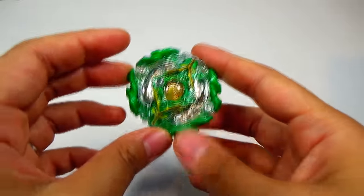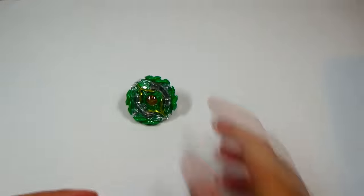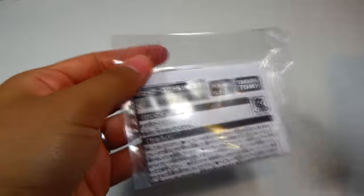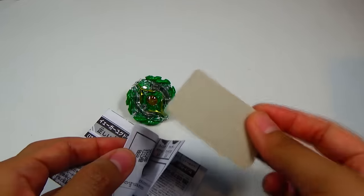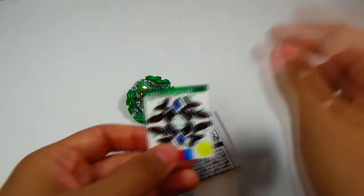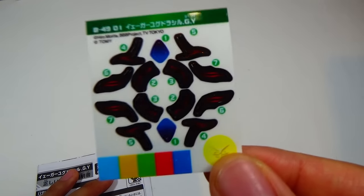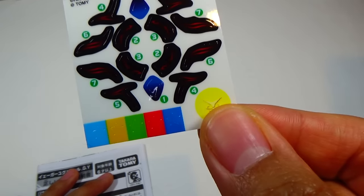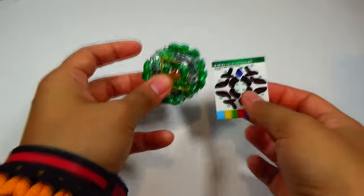So far so good — we got the rare one. Jaeger Yggdrasil, Gravity, Yielding. Let's take a look at the stickers. These are the instructions, which I already went over in the last video. The QR code — you get 900 points for each random booster, but it might be different for the prize one. The stickers are pretty nice, like a dark gray and red. That is the first pull of part two.